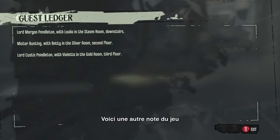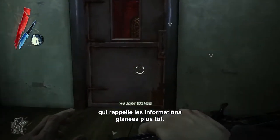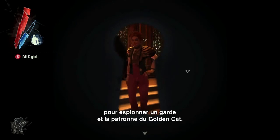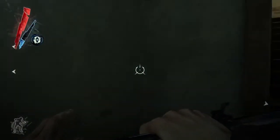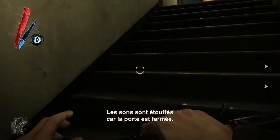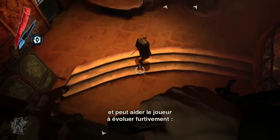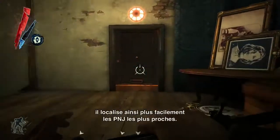Here's another note in the world that also duplicates the information that the player gained by eavesdropping earlier, so he now knows where each of the two Lords Pendleton are. Here the player is peeking through a keyhole and eavesdropping on a guard and the Madame of the Golden Cat. You can notice that the sound is muffled behind closed doors, and the sound actually propagates based on the geometry, which is really interesting for stealth gameplay because it helps you locate very well where the NPCs are around you.